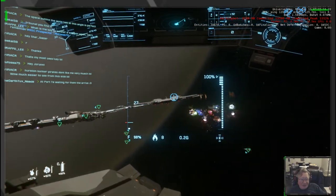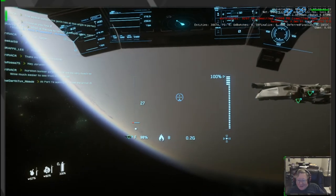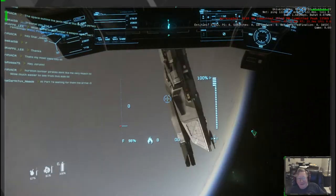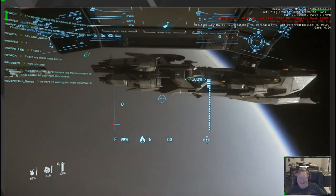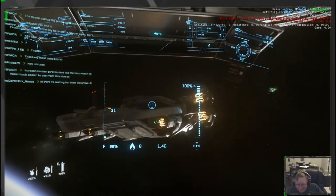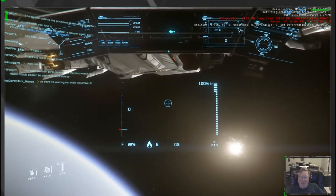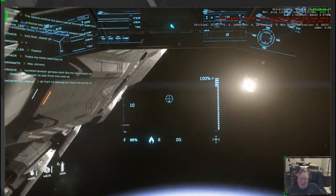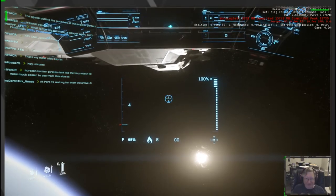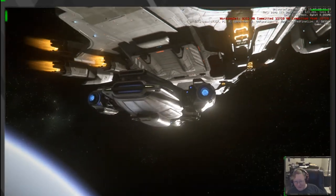Let me see if I can find the Idris. There it is — the Idris right side up. That's the Idris frigate. This was the first capital ship that was offered to players, like I said — a thousand dollars a pop.